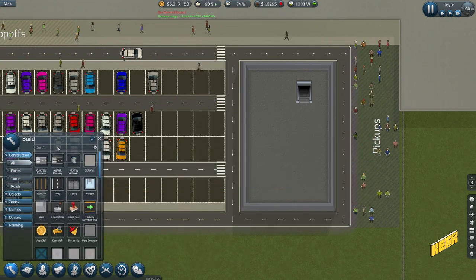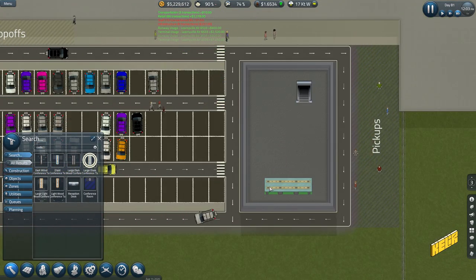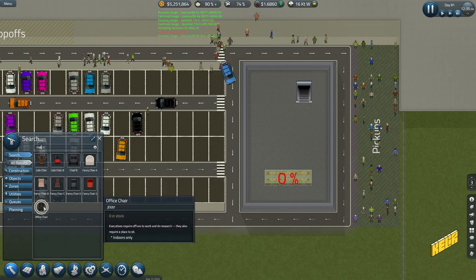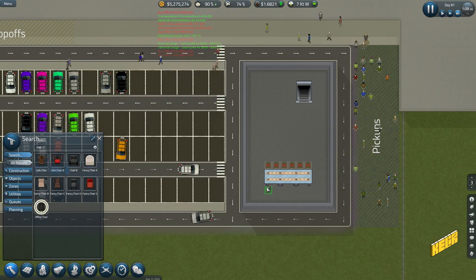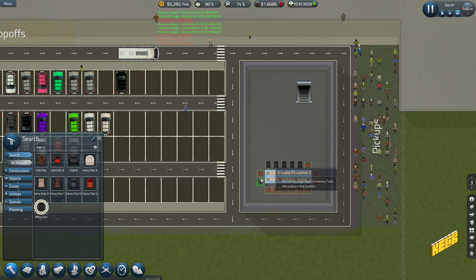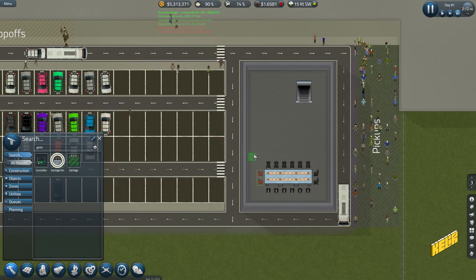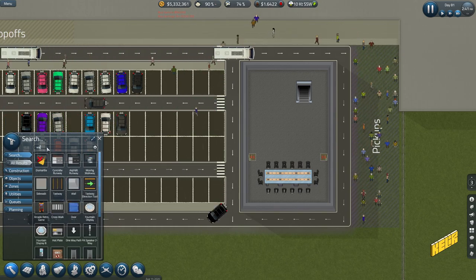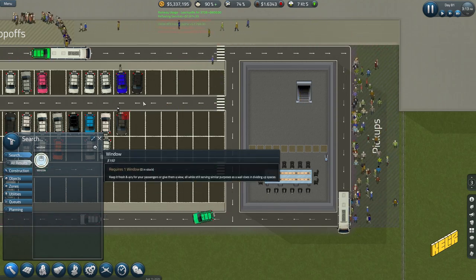Let's jump in and set up a large glass table conference room. We'll get some fancy chairs — though they don't look like typical conference chairs. Conference rooms have a tendency to get filthy so let's place two garbage bins in here, then get the walls, doors, and windows all set up.